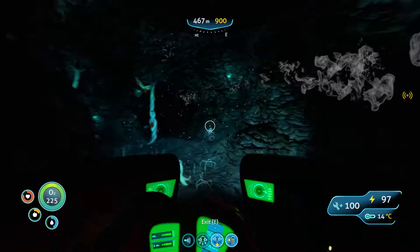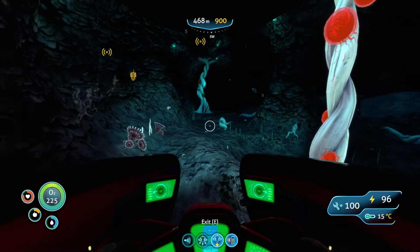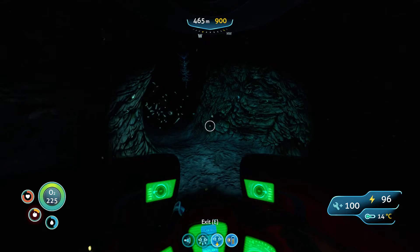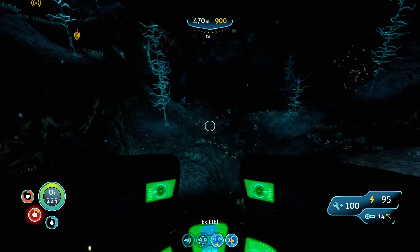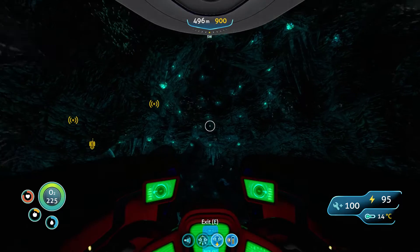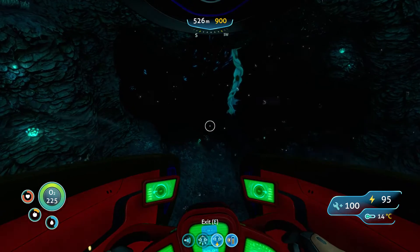Got some uranite crystals down here. Where is the cave? That's all I need to find — the cave, the escape pod. I like taking this cave down because it's so big, and that means it's a really, really easier fit to get the Cyclops down.